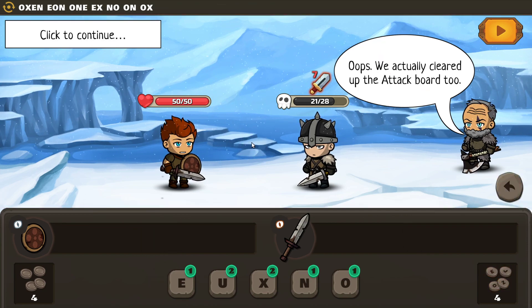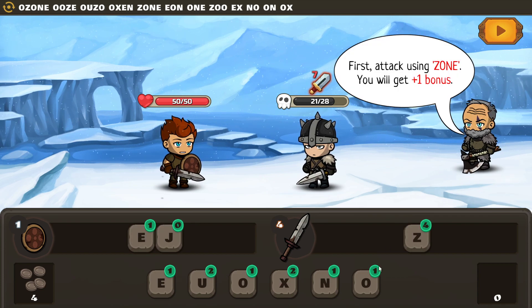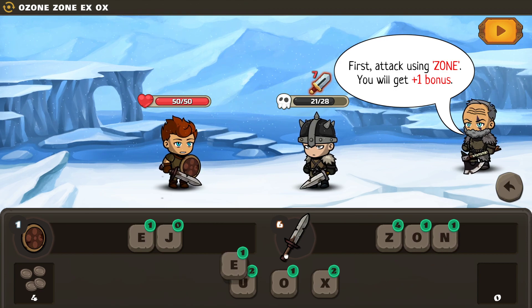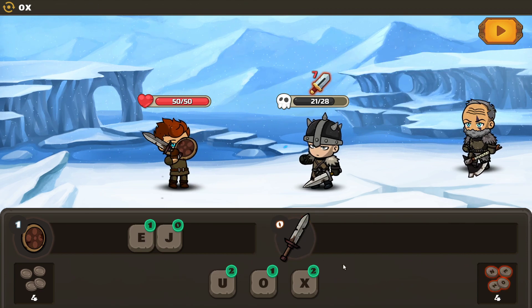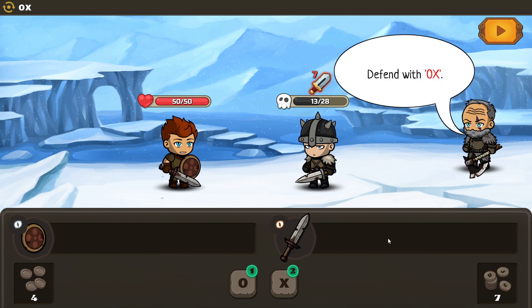Oops, we actually cleared the attack board too. Undo your action — we can make it better. So clear the defense board out first, then do something. I'll clean with a U.